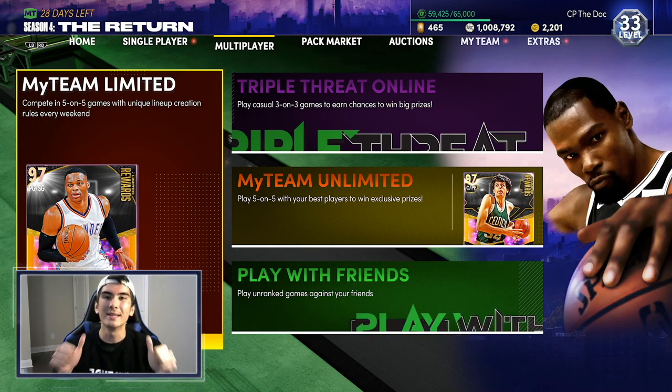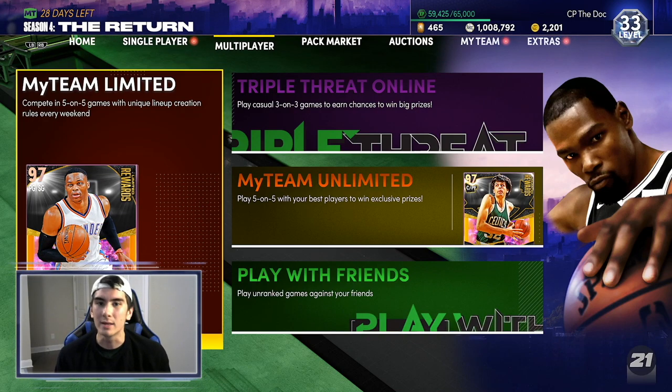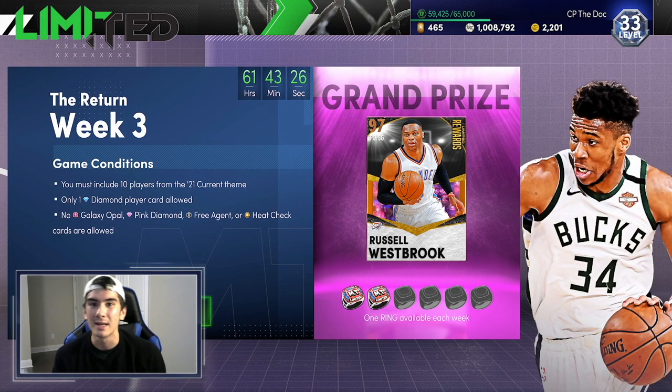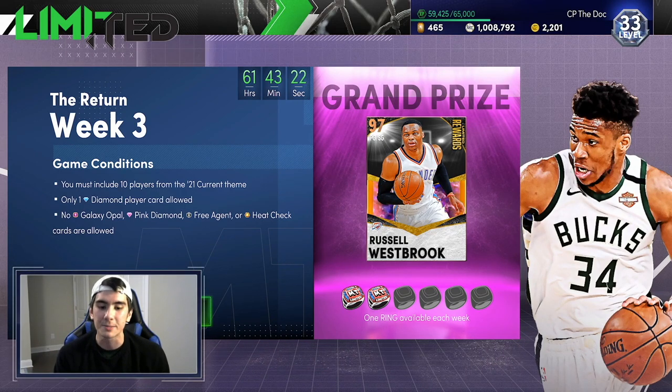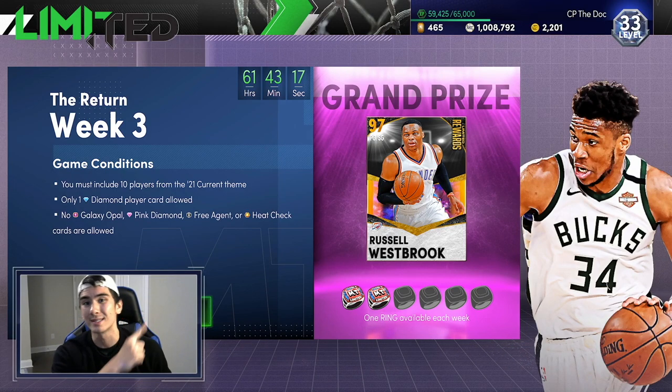Yo, what's good everybody? It's CPTHEDOCK and it's the weekend, so y'all know what that means. It's time for my weekly My Team Limited gameplay video. Today, I'm going for my third ring of the season, and you guys know that we need six rings to unlock Galaxy Opal Russell Westbrook. So once we get that ring today, we are going to be halfway to Galaxy Opal Russ.